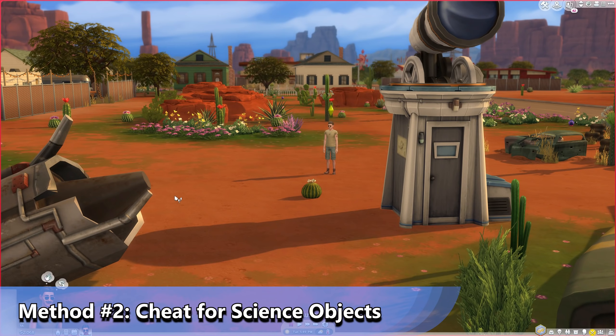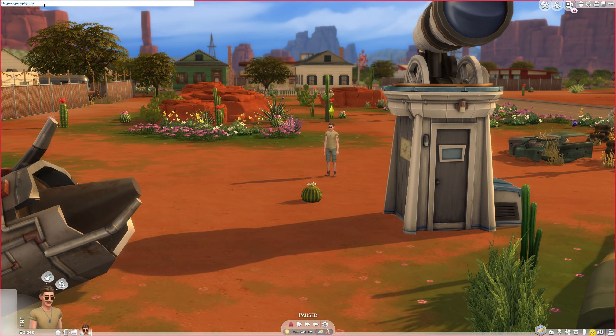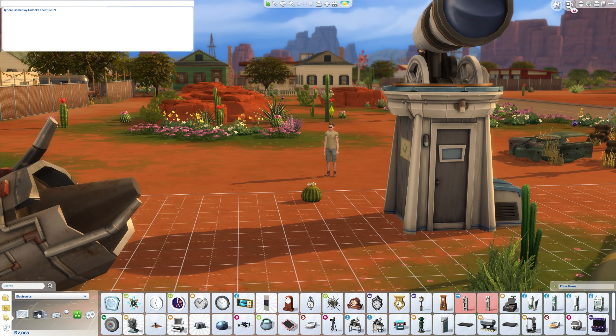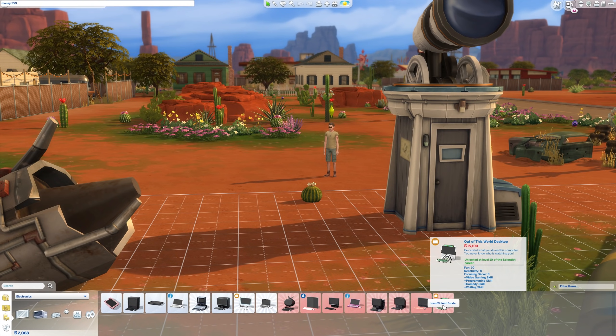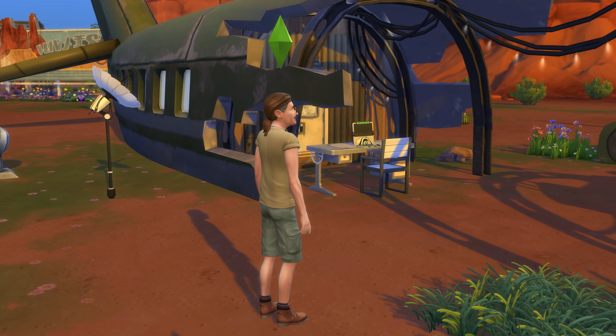The second means is the cheat for those scientist objects. Using the BB.ignoregameplayunlocksentitlement cheat, you can make it so that you can purchase the computer without being in the career. With BB.showHiddenObjects, you can reveal the satellite under Electronics Misc in buy mode. You can also cheat your logic skill to get into contact.